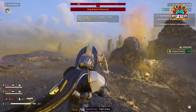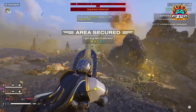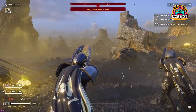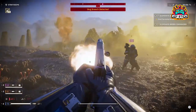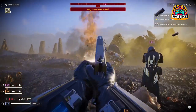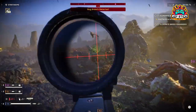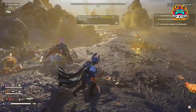The beauty of Helldivers 2 lies in its diversity of tools and tactics, offering a myriad of ways to engage with and overcome the challenges it presents. Whether you prefer the direct approach of decimating foes with the Orbital Laser or the strategic depth of fortifying positions with the Tesla Tower, the game encourages creativity and experimentation. It's this variety that ensures no two missions feel the same, and that every Helldiver can find their unique way to contribute to the cause.